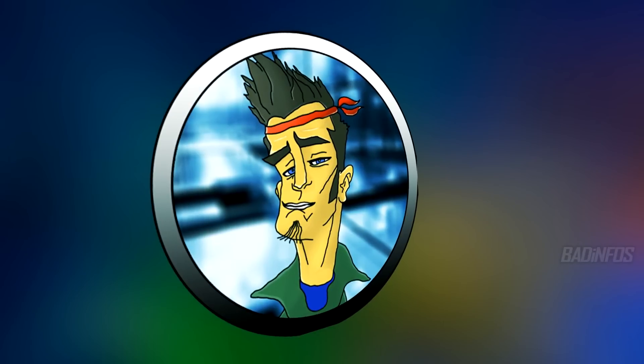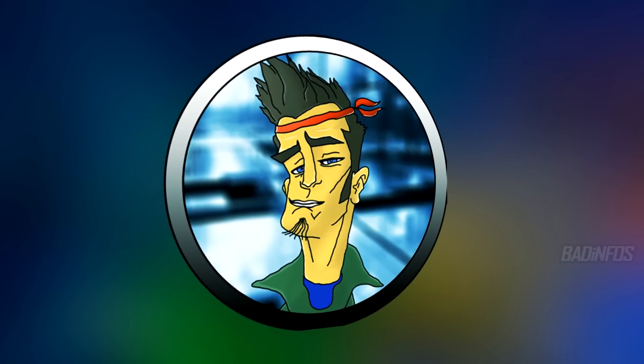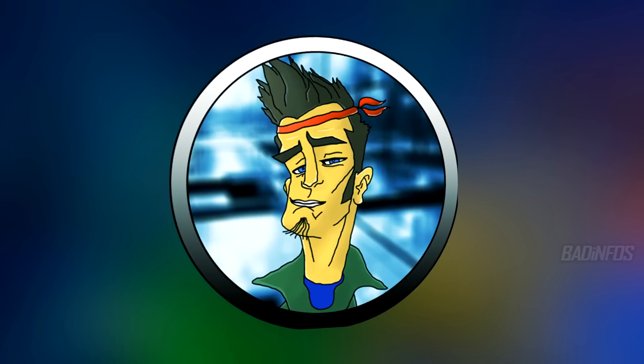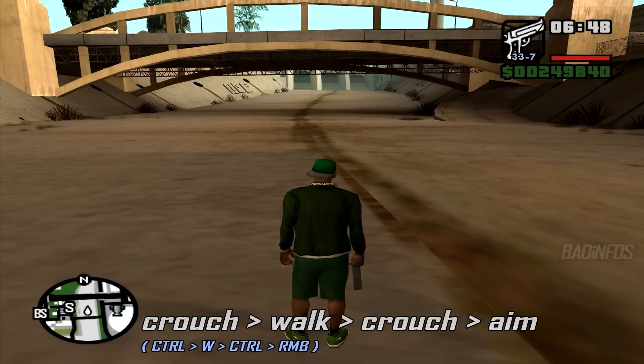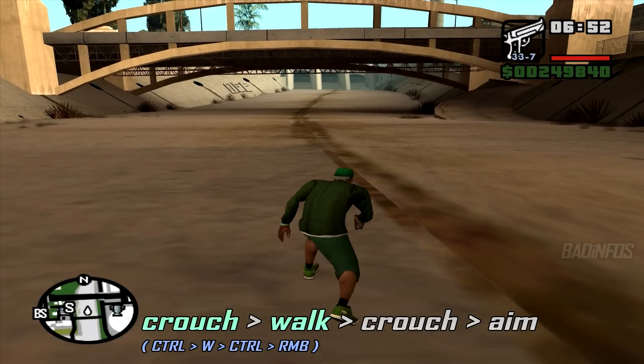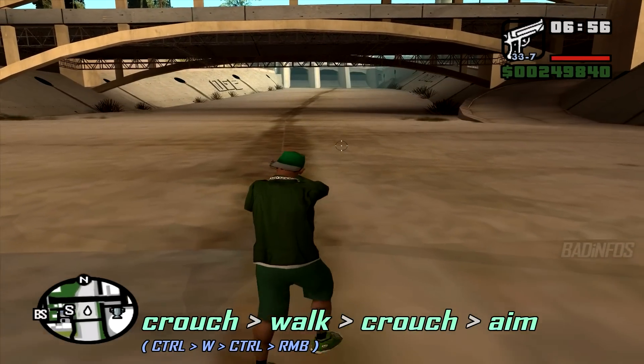There are different speeds of sliding and what I showed you was the fastest method. We have slower ones which would help nobody, but they're also good to know. If you remove the sprint step as shown earlier, you activate a much slower slide. What you do is: crouch, move, crouch, aim — this activates the slide without the sprint boost.